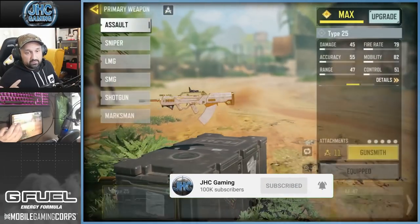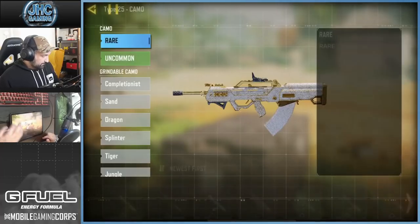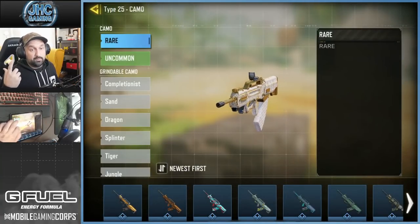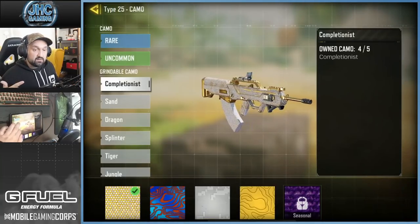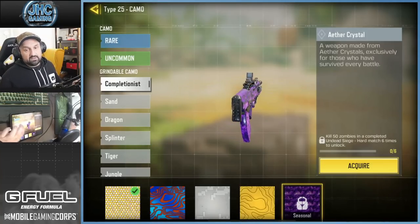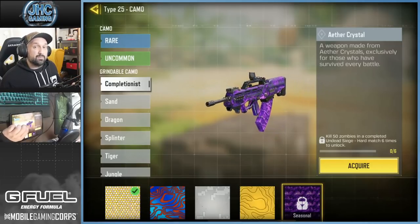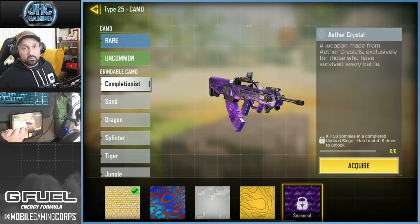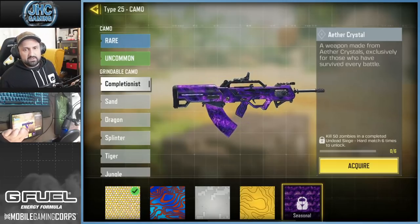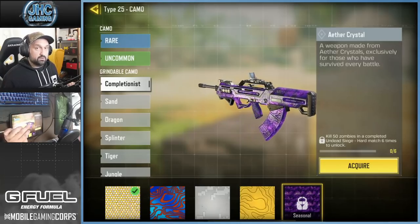I've got the Type 25 here in the loadout, and when you click on Gunsmith and then Camo, the completionist camos are not on top anymore — they used to be at the bottom. If you click on Completionist, you'll see the new Aether Crystal. It's not available right now because it's locked. It's gonna be available when the new Zombie Undead Siege mode launches in a couple of days, and you have to play that new mode to unlock Aether Crystal.